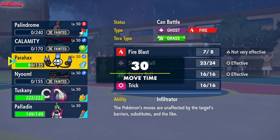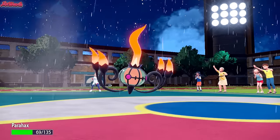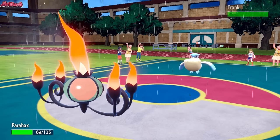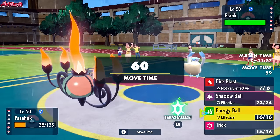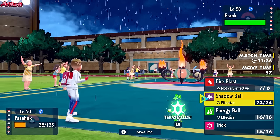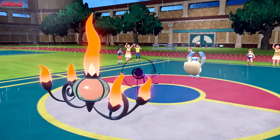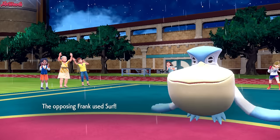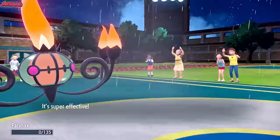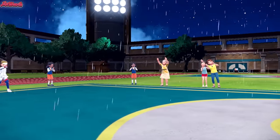I'm leaning towards Chandelure — going the Chandelure switch because at this point the Rain team, the Barraskewda, is going to come through and destroy us. There's nothing we can really do except keep Great Tusk around. So I go for a Shadow Ball here. They go for a Surf, which is going to take out Chandelure, but we got some nice damage off with the Shadow Ball, which is what's important.